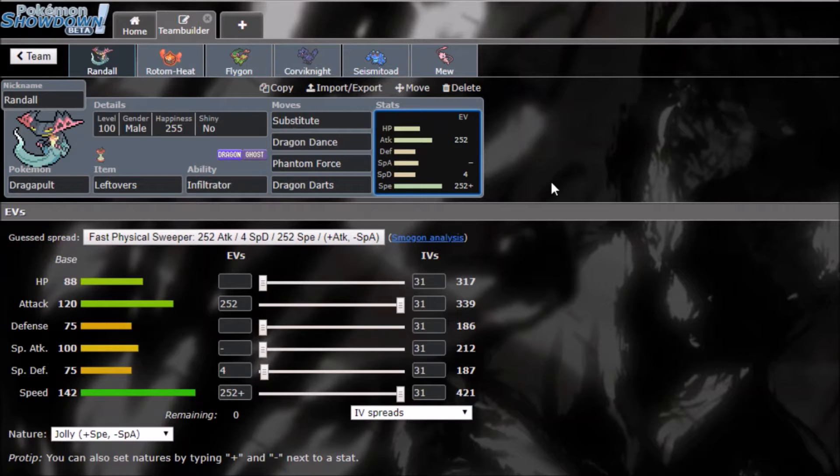Dragapult can be a screen setter, a sweeper — you can run Specs, Choice Band, Scarf, or even a Sash on it. It's very versatile. Sub Dragon Dance is really good at breaking through stall and balance. Its signature move Dragon Darts is a multi-hitting move that can break through substitutes.